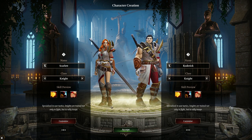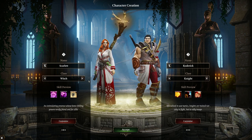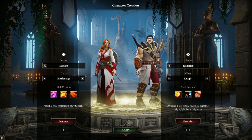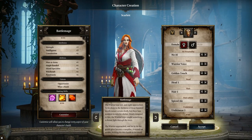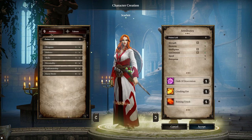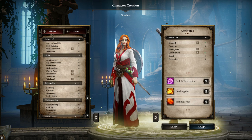As with Divinity Original Sin 2, we do have a bunch of preset classes you can choose from. That's fine if you want to play Classic or Story Mode, but for the higher modes it's not going to cut it. So we go in and click Customize — this is the same for both characters, so I'm only going to do it on the one. Also, this is the Enhanced Edition; I can't speak for the original edition as I heard there were some changes — just to make that clear.